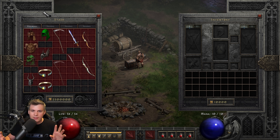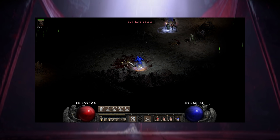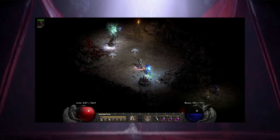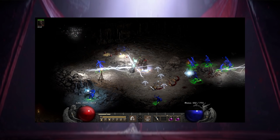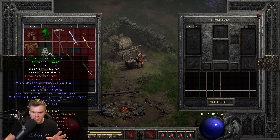Moving on to MF setups, for the Pitzerker the first is a Cham Shako. This falls under wanting a source of Cannot Be Frozen but avoiding cold damage — that's why we're not using a Raven Frost ring. This is typically your top-tier setup for a Pitzerker. It's also actually pretty viable on a Trapsin. A lot of people don't realize that a Trapsin is very mana intensive, so if you have a Cham rune in a Shako you can use two SoJs and have a lot of mana pool so when you're slapping down traps you're not chewing through mana.